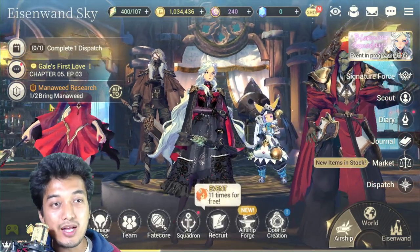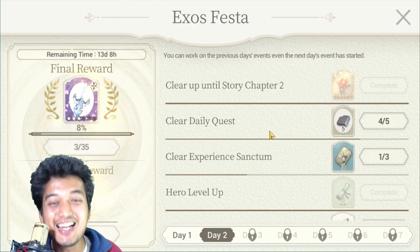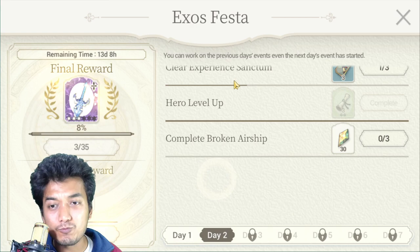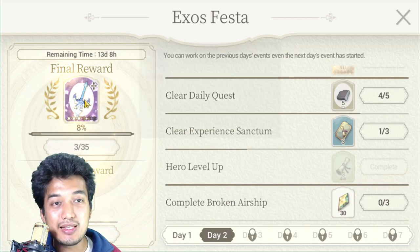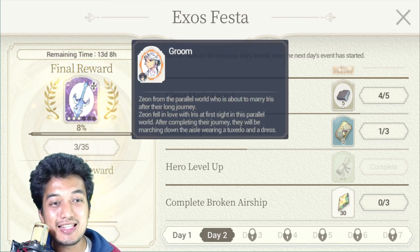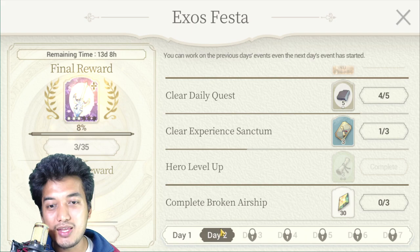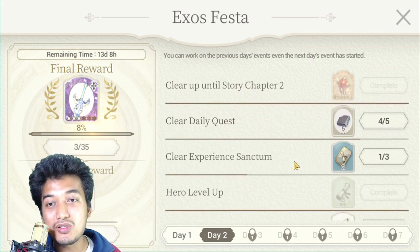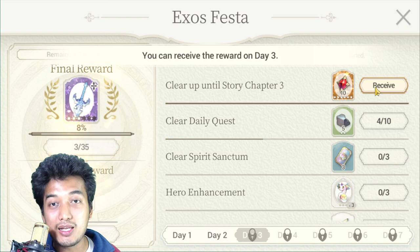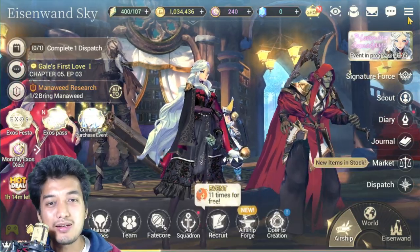Next is the EXOS FESTA — it's only available for beginners and it's available for 7 days. Try to do it as soon as possible. When you complete all the missions, you will get the FEDCORE of JEON, which is good for beginners. By completing all the minor missions you can claim amazing rewards including exodiums, which you can use later to summon units from the Door to Creation.